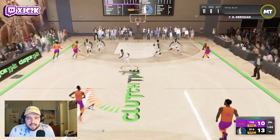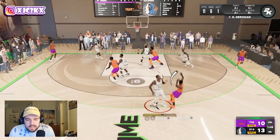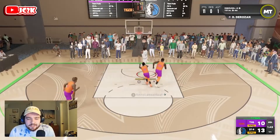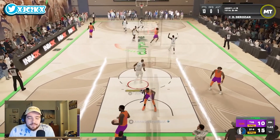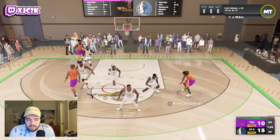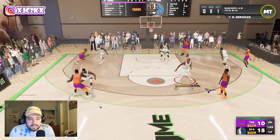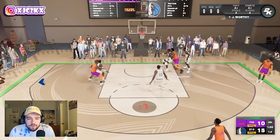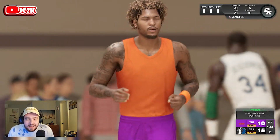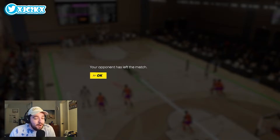DeMar leaks again in transition and throws down another easy dunk — he has been incredible as a slasher in this game. On defense, we contest the normal fade well and get another stop. I'm not going to let my opponent attack Tim Thomas — that's a bad idea given his defensive ability. We're not giving up any more normal fades, contesting well, and getting the ball back. We're in control of this game all of a sudden, and now that I'm not giving up the shots he was looking for, that's going to do it.